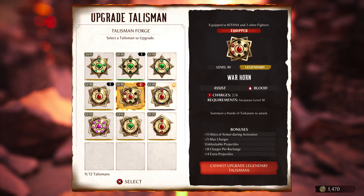My talisman does five hits of armor during activation, it has six charges, it does unblockable projectiles, it does eight-plus charges per recharge. So basically, every time my shit recharges it does it eight times — even if I just use three notches in one fight, it will recharge the entire thing. You definitely need to do this. And it does four extra projectiles. This is where I have it at when it's maxed out.